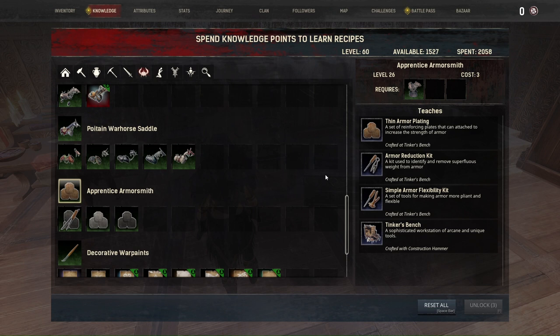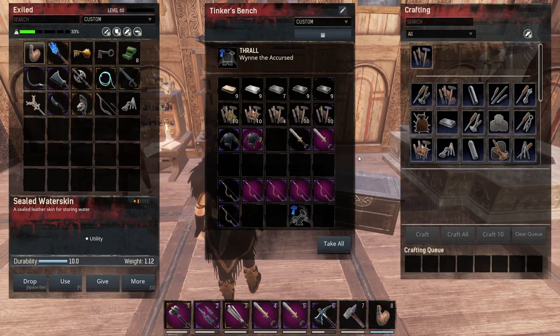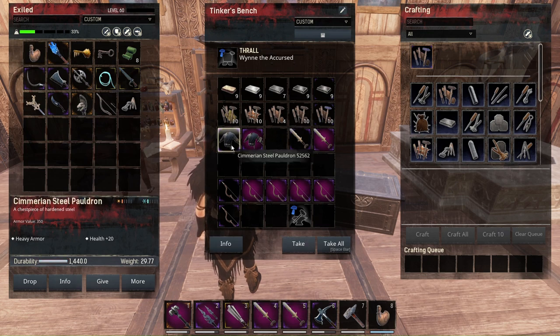At the Apprentice Armor Smith level we have the armor reduction kit — this is only here and has no upgrade. The Cimmerian steel pauldron has 1440 durability and a weight of 29.77. With the armor reduction kit the durability stays the same but the weight is reduced by 60 percent, which is actually pretty nice.